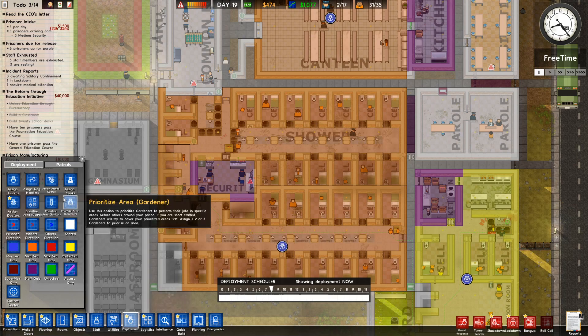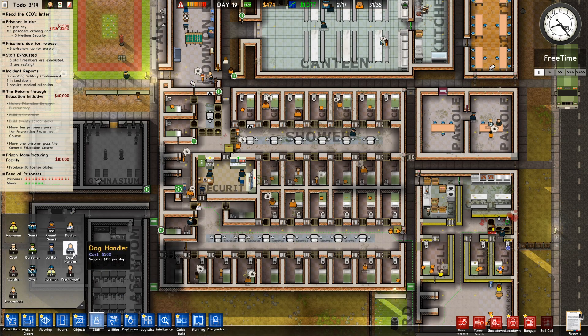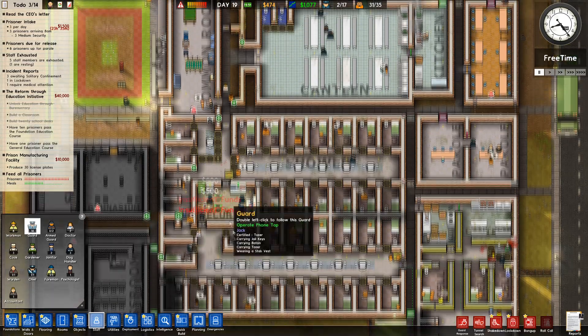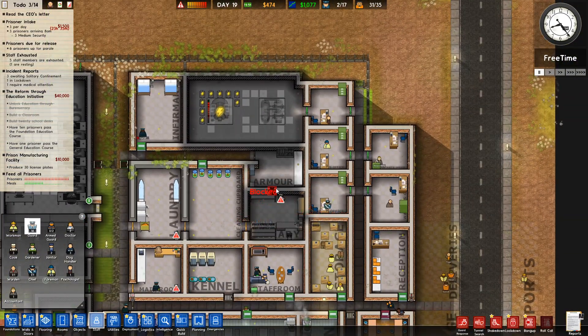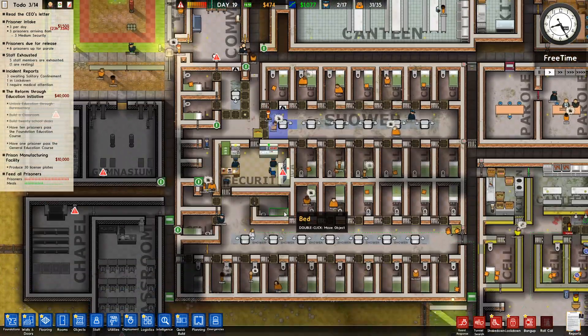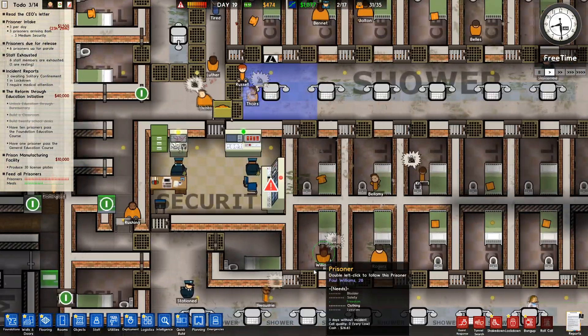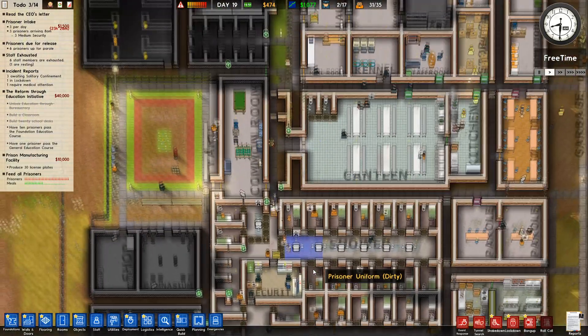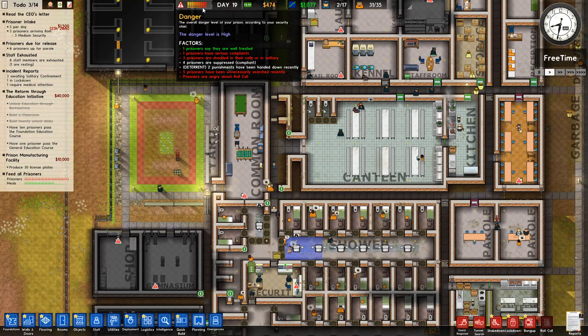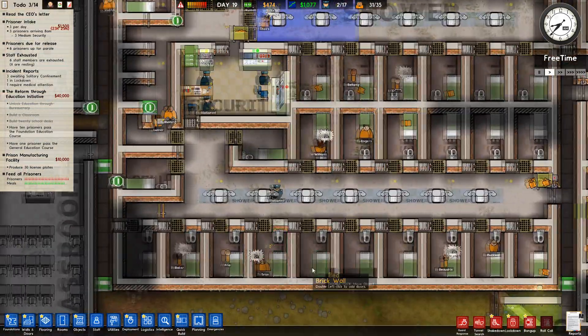I'm thinking maybe we get another member of staff — let's start them off in the armory. Oh, not enough funds — damn, really! This is not good. Come on, calm down. This temperature's not coming down. They're angry about roll call — well get over it, seriously.